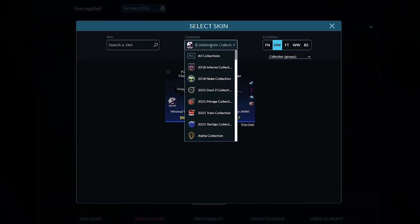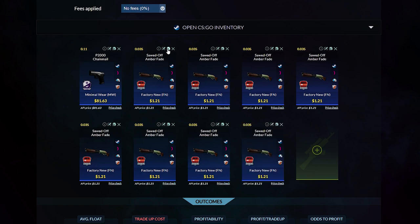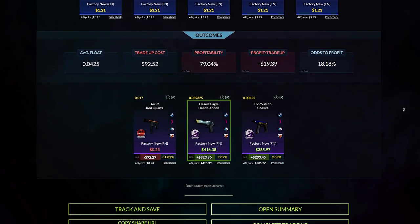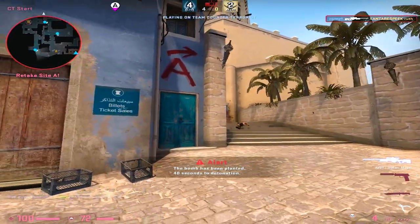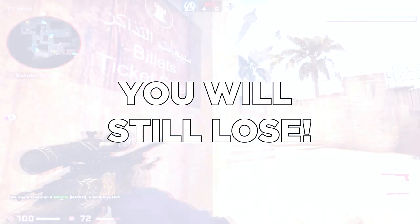But when I add 9 skins of the train collection with only 1 purple and 1 cobblestone skin, I end up with an 18.18% chance of hitting the cobblestone collection. That's because the train collection has one of the cheapest and best filler skins in the mil-spec area.